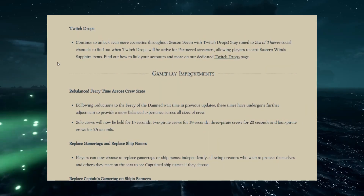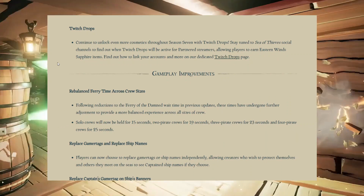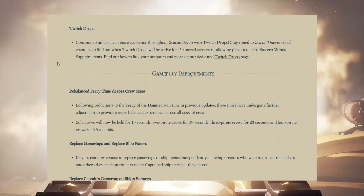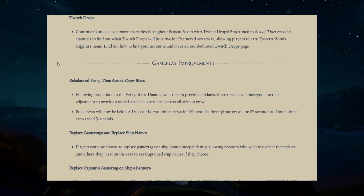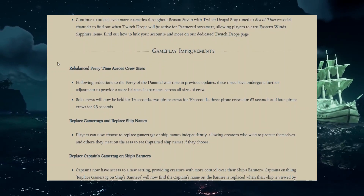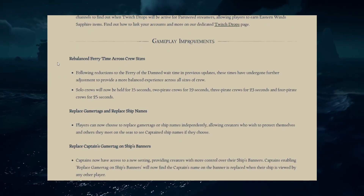Rebalanced Ferry time across crew sizes. Following reductions to the Ferry of the Damned wait time in previous updates, these times have undergone further adjustment to provide a more balanced experience across all crew sizes. Solo crews will now be held for 15 seconds, 2-pirate crews for 19 seconds, 3-pirate crews for 23 seconds, and 4-pirate crews for 25 seconds.